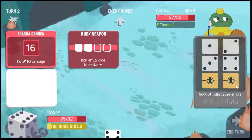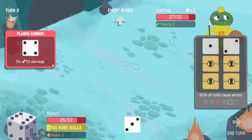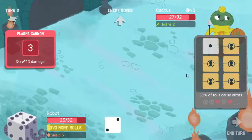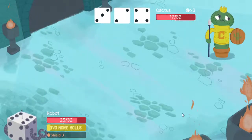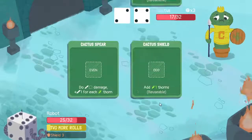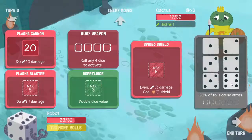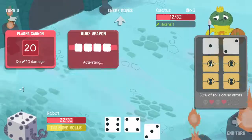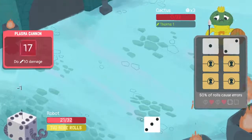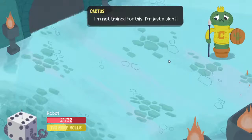Grab the five first, shield six - ooh, four, three - darn it. Sorry, for two and it should work - it does. He's going to add one and do two to me. Grab that six, grab the five, grab the four, grab the three - okay cool. Oh he's gone! Why can't I do better - what am I doing wrong? I'm not training for this, I'm just a plant - yeah, why are you here? Get out!